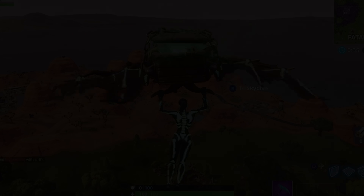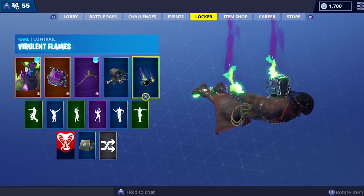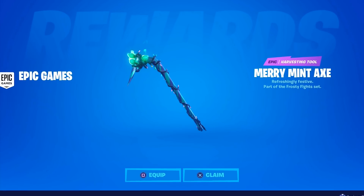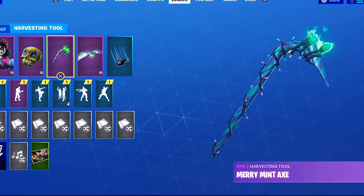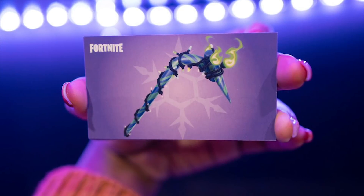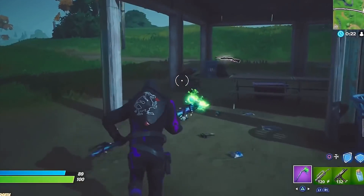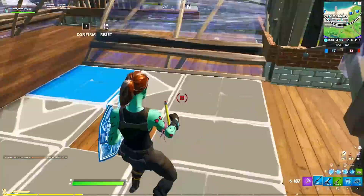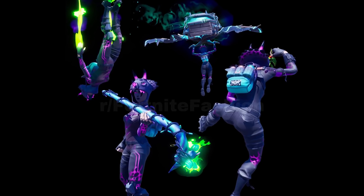The combo even includes a contrail — the Virulent Flames trail — which could be earned by completing all Fortnitemares challenges part 3 during Fortnitemares 2018. Then to finish the entire combo is probably the most demanded pickaxe in Fortnite history: the Minty Pickaxe. This can only be bought from GameStop if you buy some Fortnite gear like a V-Bucks gift card or a Funko Pop. If you're trying to get a code from someone online, please beware of scammers. Overall, this Dark Tricera Ops bundle will cost 2400 V-Bucks plus $5, as well as anything you spend getting the Merry Mint Pickaxe.